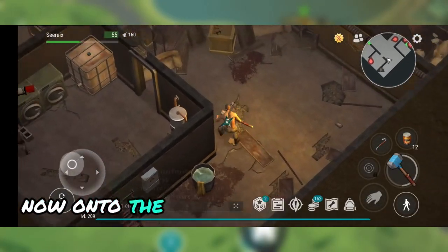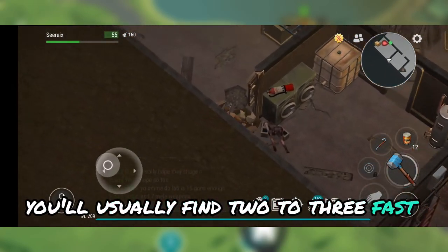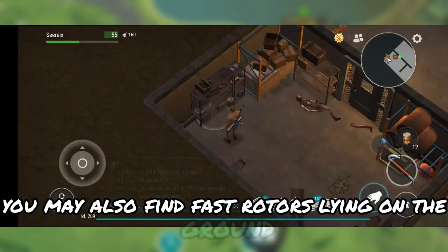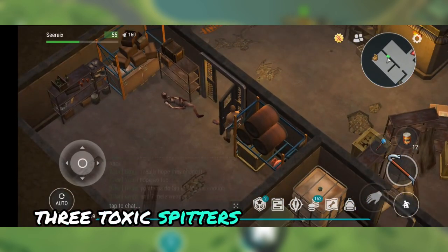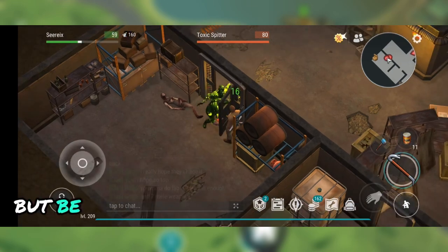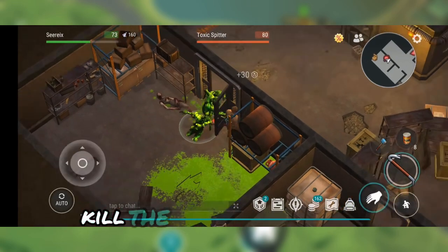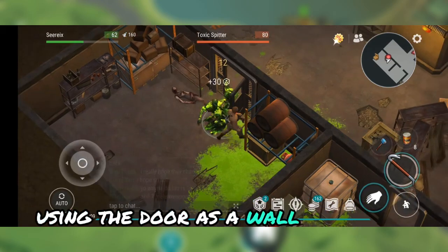Now on to the basement section. By the entrance you'll usually find two to three fast rotters which you can sneak attack with the skull crusher. You may also find fast rotters lying on the ground which will wake up as you approach them. When you open the door, three toxic spitters will attack you. Hide behind the door and wall trick them, but be careful of the small gap where they can hit you. A crawler will come through the vent. Kill the remaining zombies and the toxic abomination using the door as a wall trick spot.